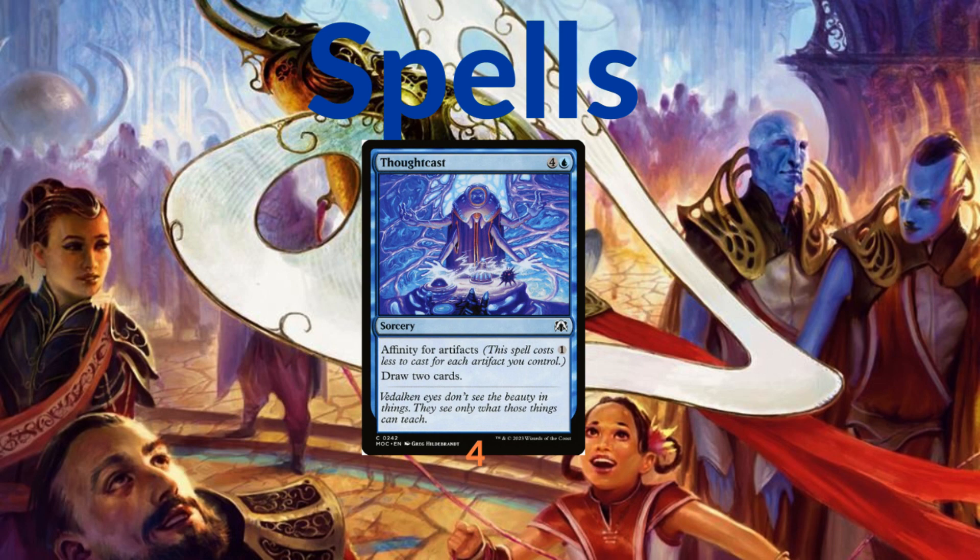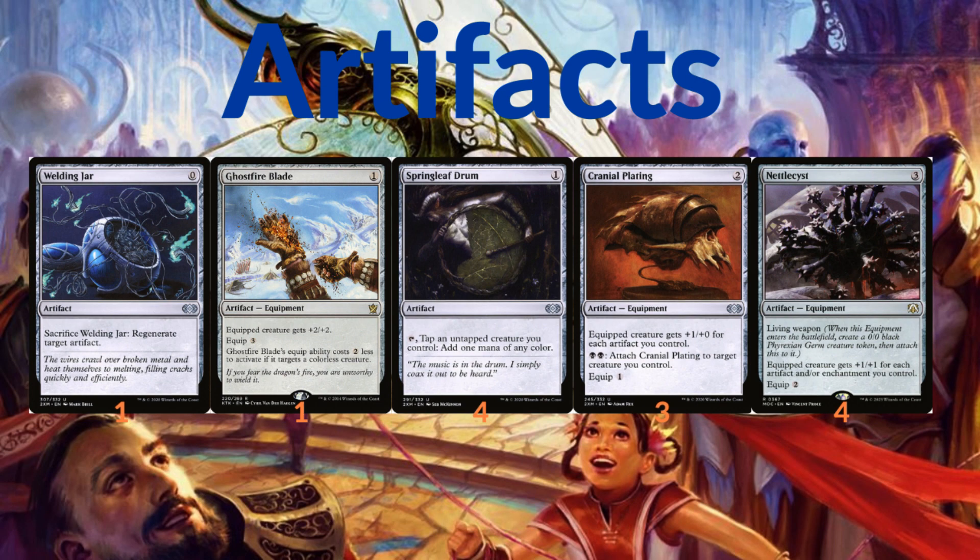Now getting into the non-creature artifacts: we have one copy of Welding Jar, which can be sacrificed to regenerate a target artifact or count toward any affinity cost. We have one copy of Ghostfire Blade — if its equip ability is used to attach to a colorless creature it costs two less and gives the equipped creature +2/+2.